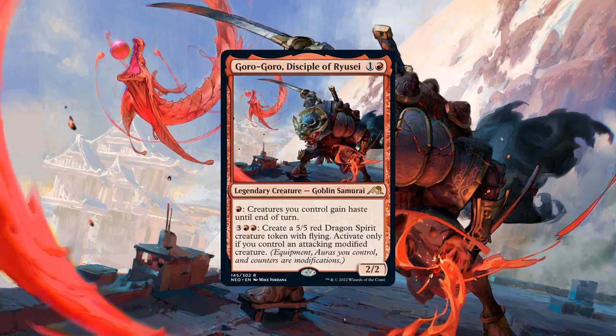Pay 3 and double red, create a 5/5 Dragon Spirit Creature Token with flying, activate only if you control an attacking modified creature. Breaking down his core stats, Goro-Goro is sporting a low-to-the-ground CMC, a pretty standard stat block for the cost, and a pair of abilities that allow our creatures to get into combat faster while enabling us to create big evasive bodies if those creatures are modified.